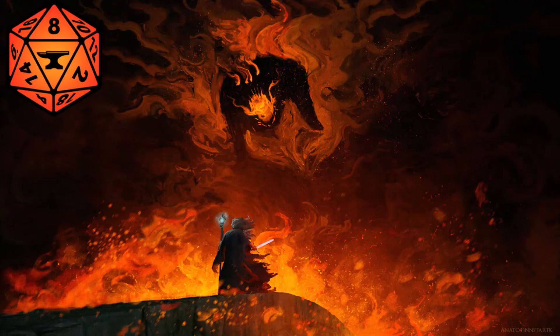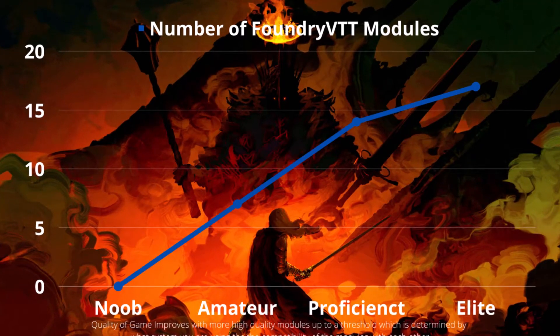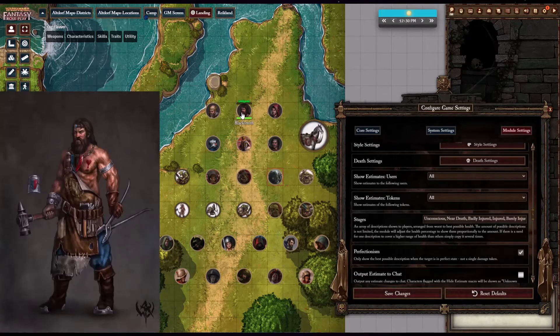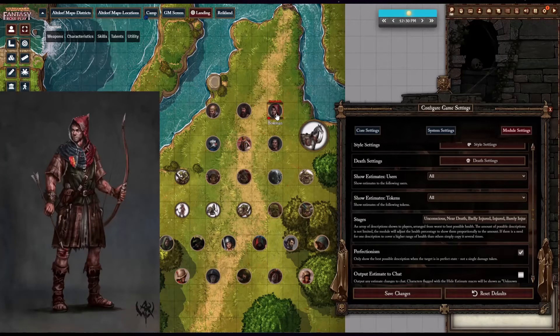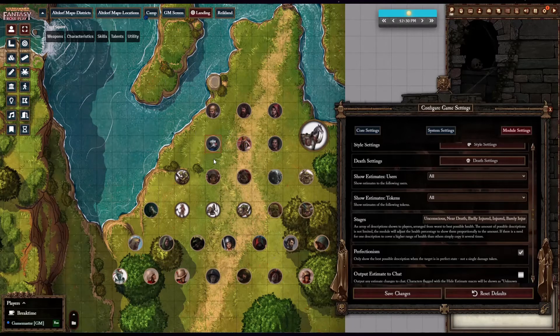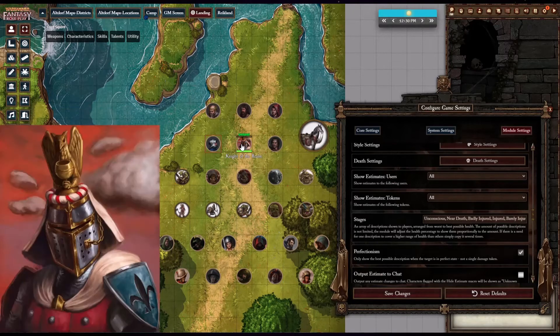Ladies and gentlemen, if you are looking for an easy way to estimate the health of your characters in your adventure games, then I have a fantastic Foundry VTT module for your thoughtful consideration. This simple and straightforward module gives game masters and players a visual description of token health without revealing the exact numbers that represent character health. This is a small but significant improvement to the default settings in Foundry and is tremendously helpful for improving tension and realism in combat. I humbly present the Health Estimate module.